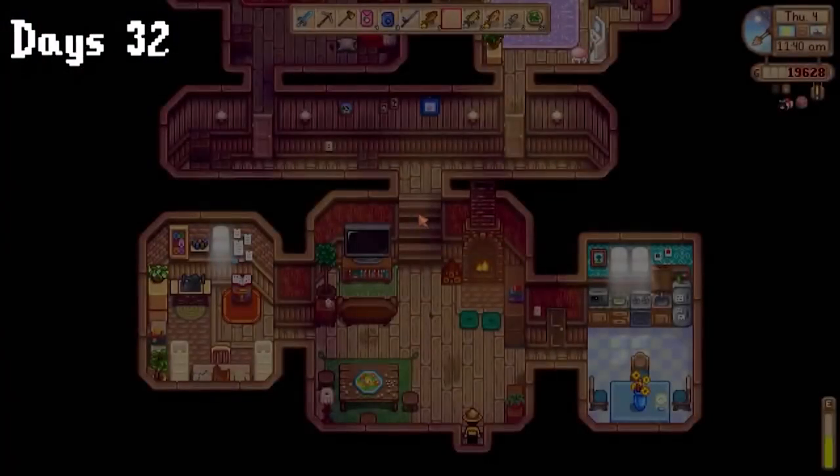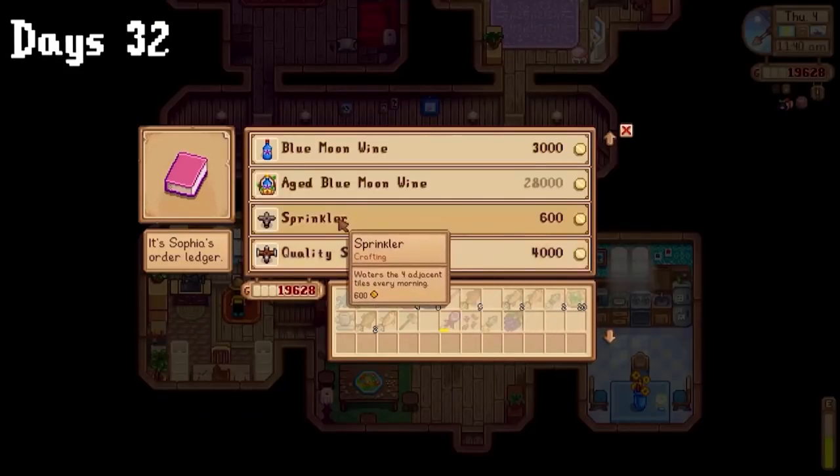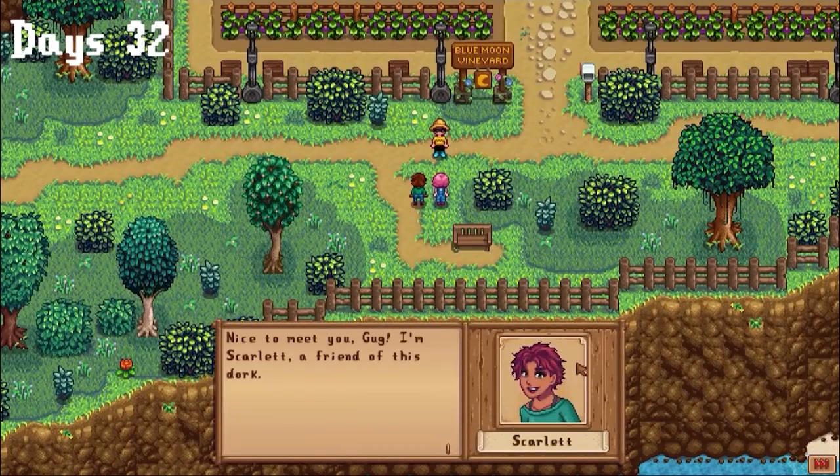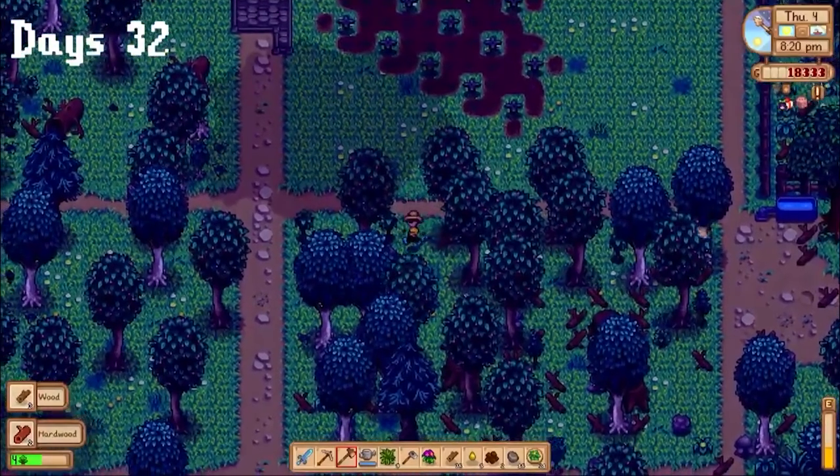I had 12 more seeds laying around on day 32, so I grabbed 3 more sprinklers — it would just be criminal not to plant them. Totally not addicted to sprinklers. I also got a Sophia cutscene and met her friend, and I definitely chose the wrong dialogue option. I just cleared my farm the rest of the day.